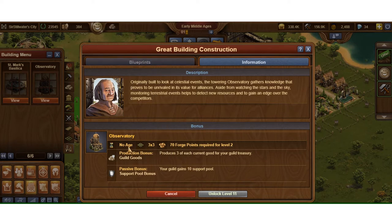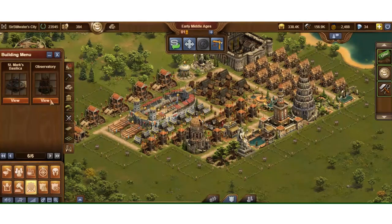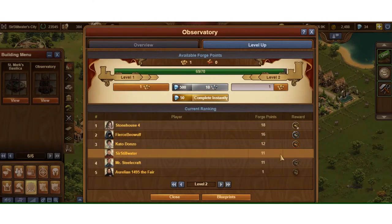It has no age requirement, but it has very minimum requirements to build — it's like 10 of each bronze age good or something like that, really inexpensive goods-wise. You upgrade it like a regular great building. I'm pretty well ready to level — I'm at 69 out of 70 — and my guild mates are leaving that last position for me to put in, which gives me an ability to do a double dip: contribute and immediately harvest its daily production, then collect again later when the clock expires.